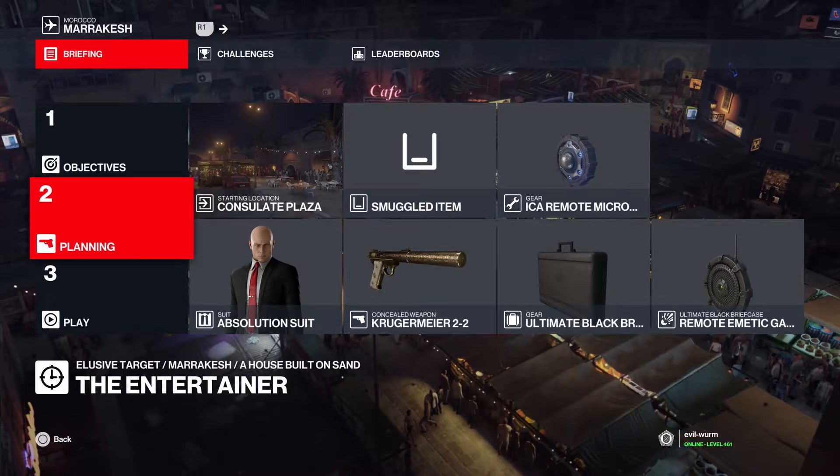With the Kruger-Meyer pistol, the ICA Remote Micro Taser, any kind of container that you want, any kind of briefcase, with of course the Remote Emetic gas device. So, let's go ahead and get into it.